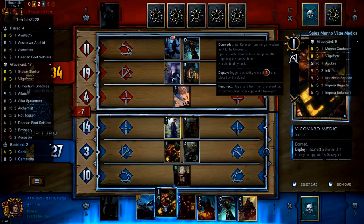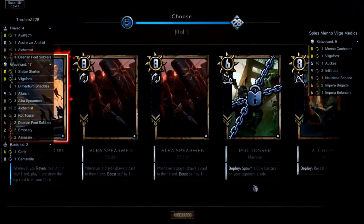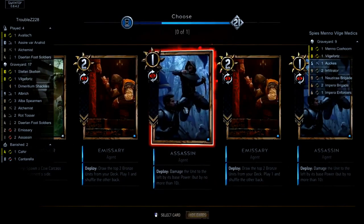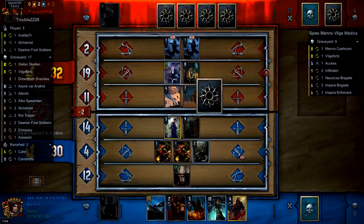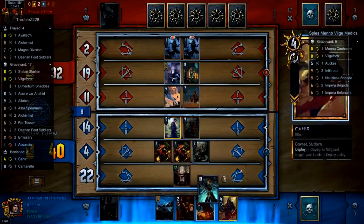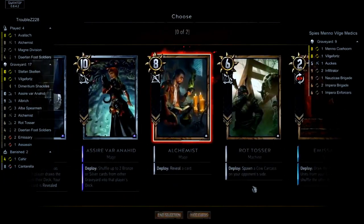Let's see what the Spies player opts to do. The Kevara Medic pulls Albus Spearman or an Assassin — I think I like pulling Spearman though. Spearman helps with the tempo a little bit; I think Spearman would have actually been worth more than nine. Assassin only got nine points — ten from destroying the Assire but giving them one point from the spying unit. And here we see the brand new card from the gold immunity patch: Magna Division.